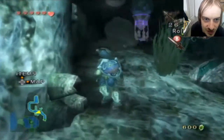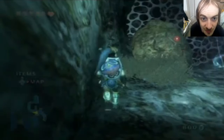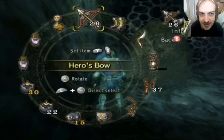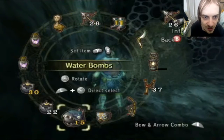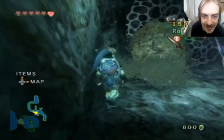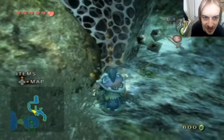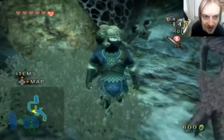These currents will push you, so iron boots are a good idea. And water bombs - we need water bombs. I keep pushing the directional pad to open the map instead of going to my item selection screen. I don't understand.